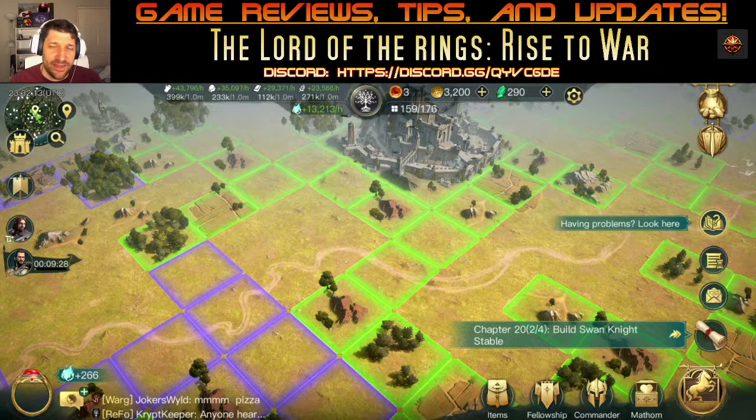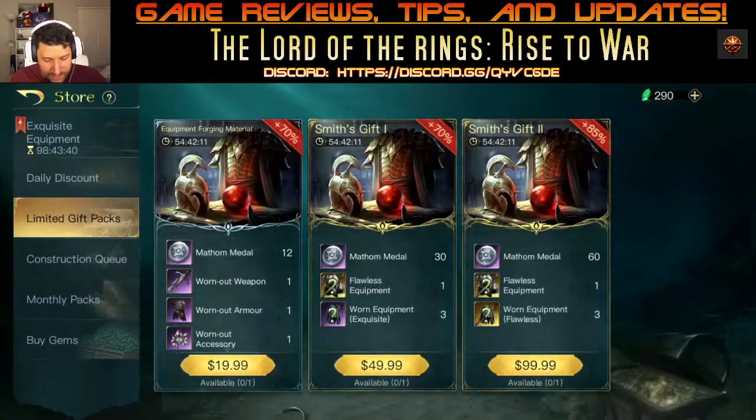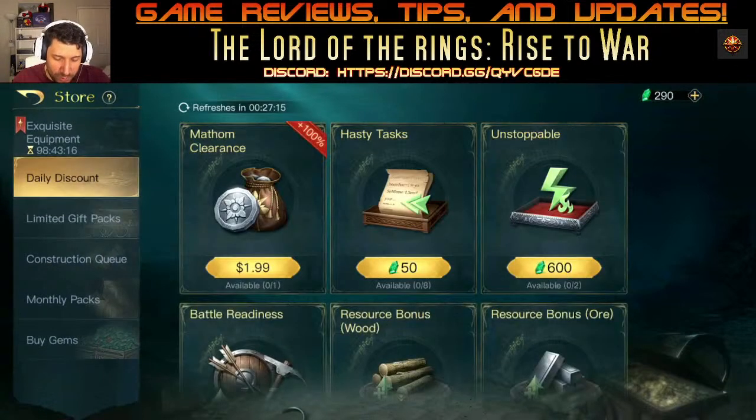Gems are really good for pay-to-win players, but I don't recommend wasting your money on most packs. That said, the $100 pack is tempting because you get 60 coins plus some legendary items and weapons — that might be worth it. Get the Smith Gift. Other than that, it's not really worth spending on the daily offers.